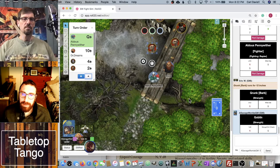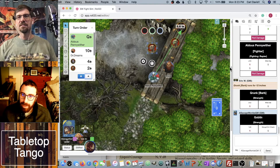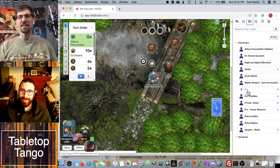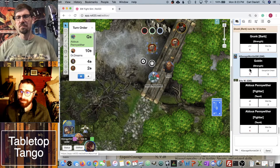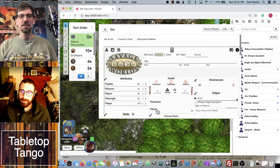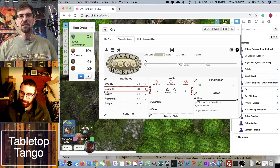This is an opposed roll. He rolled a three, and because he has humiliate he gets a free reroll — but got a two, so he'll keep the three. He's hoping the orc is pretty stupid. Taunt is opposed by smarts, and the orc's smarts is D4. The orc rolled — but wait, there was a mistake: the way opposed rolls work, you have to at least get a success first. He didn't get a success, so the orc doesn't even have to roll against it.